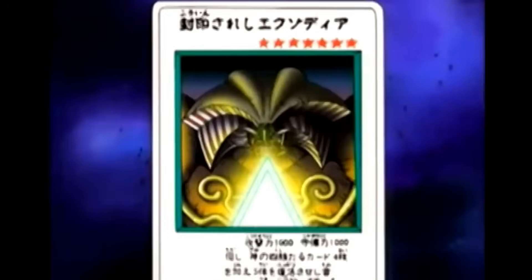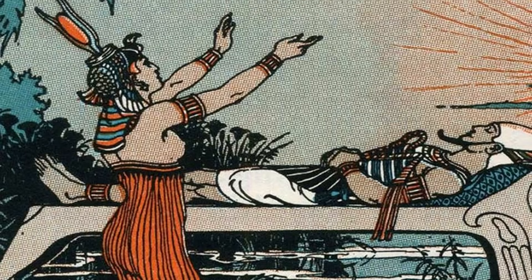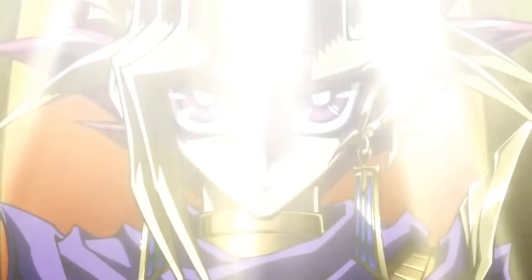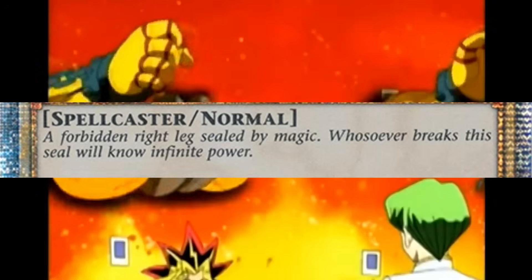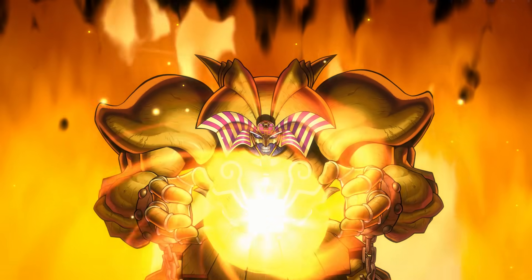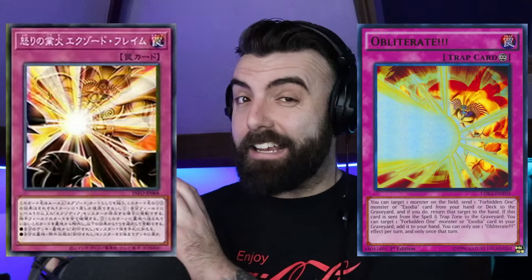Speaking of which, Exodia itself is based on a real-world Egyptian deity called Osiris. Osiris was killed by his jealous brother Set, then torn into multiple pieces. Osiris' wife Isis found the pieces and magically stuck them all back together, just long enough that they could conceive a child together — their son was Horus. What's interesting about the Exodia backstory is that it feeds into its card lore and its effect. The lore reveals that whosoever breaks this seal will know infinite power — which in terms of gameplay mechanics means if you get all five pieces in your hand and free him, he rewards you by insta-killing your opponent. This scene of Exodia obliterating three Blue-Eyes White Dragons is actually referenced in two future cards: Obliterate and Raging Hellfire, Exodo Flame.